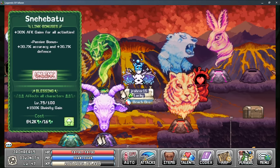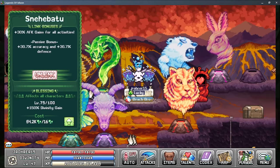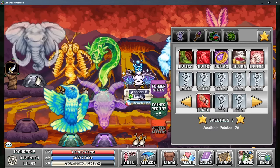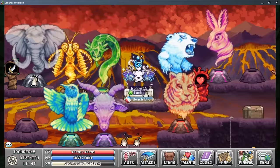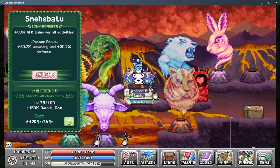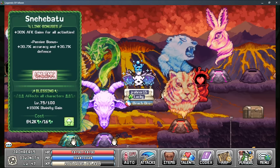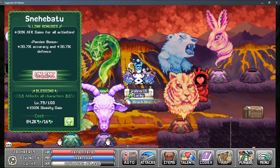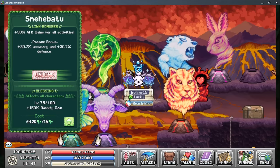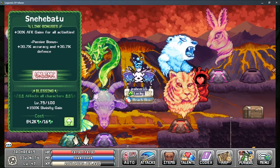The accuracy and defense bonus from Snake god is mostly just to help people breaking into world 5 — it won't be particularly useful later on. While the accuracy does give crit percent chance via over-accurate crit, you're going to be using this god AFk and critting AFk doesn't do much. Same with the defense gain — you can just put food on. The early levels of the divinity gain bonus will still massively help your divinity gains early on.